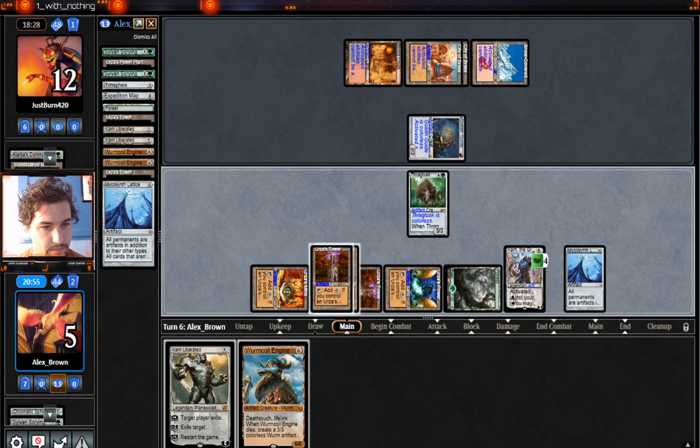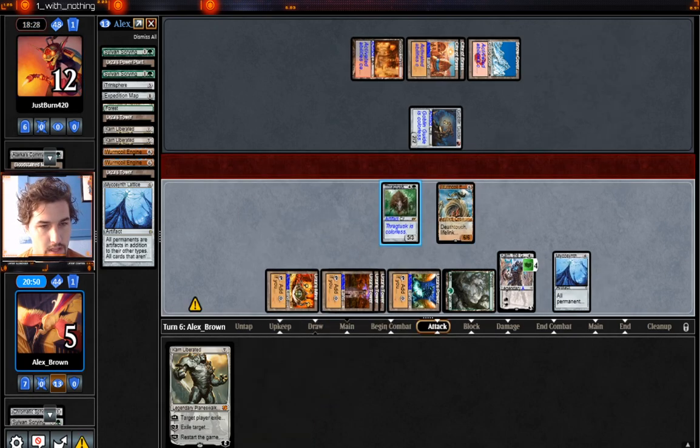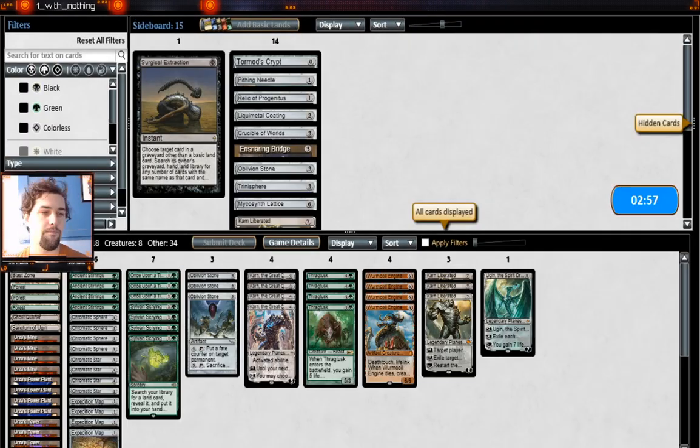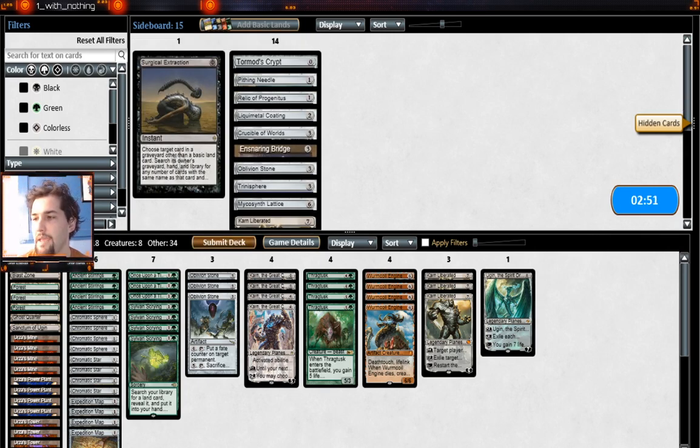Here's a Lattice, opponent — you can no longer cast spells. Here's a Worm Coil Engine. I'm going to go ahead and get in there with Thragtusk because they can't cast spells. Sweet — we got game two. That was barely winning game two after having turn-three Tron. Let's see what we can do for game three.